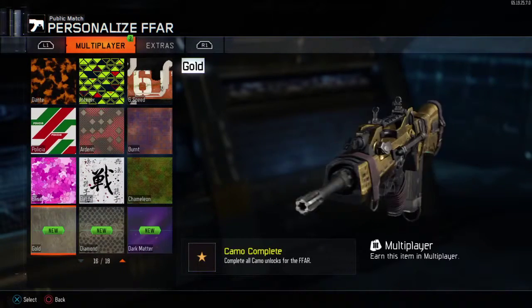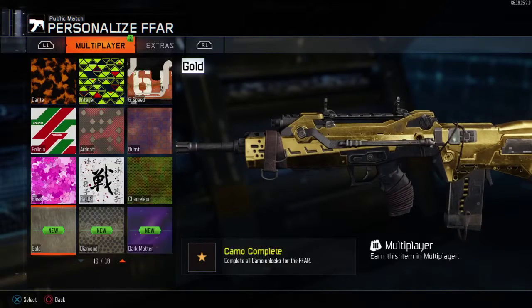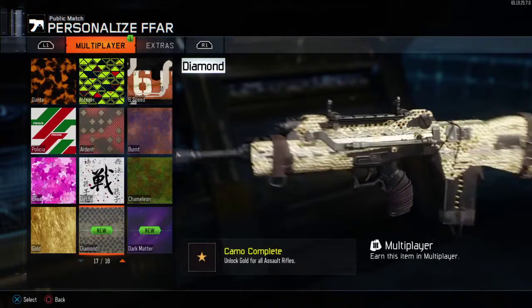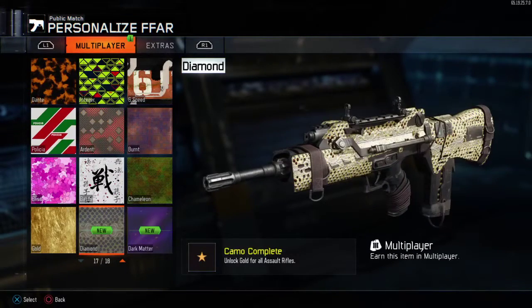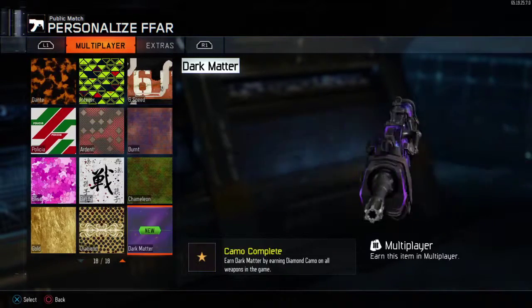I'm gonna go open up a class and put dark matter on this bad boy. Didn't really take me too long - couple weeks, however long it's been since they came out with it. Gold looks pretty sweet on there, it's kind of a more dull, not overly shiny like the diamond, which just looks bedazzled. But yeah, there it is - dark matter on the FFAR.